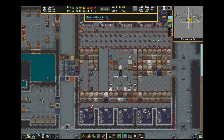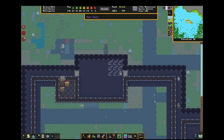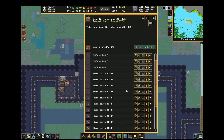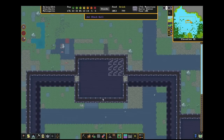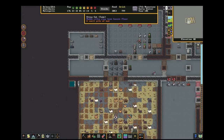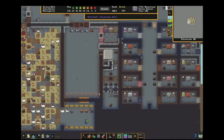The fortress has been here for — well, it started in year 100, so five years. Still plenty of ammo for our crossbow dwarves, and they're back to training. And there's our pet colossus that we captured in a cage trap last year. Thank you for watching — enjoy building your own goblin blenders.